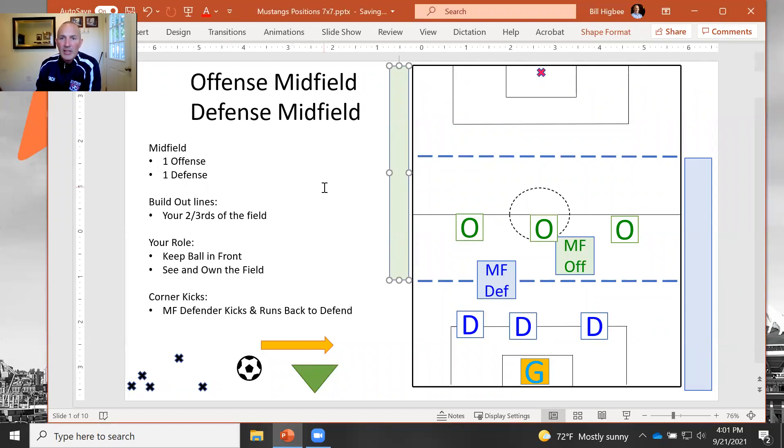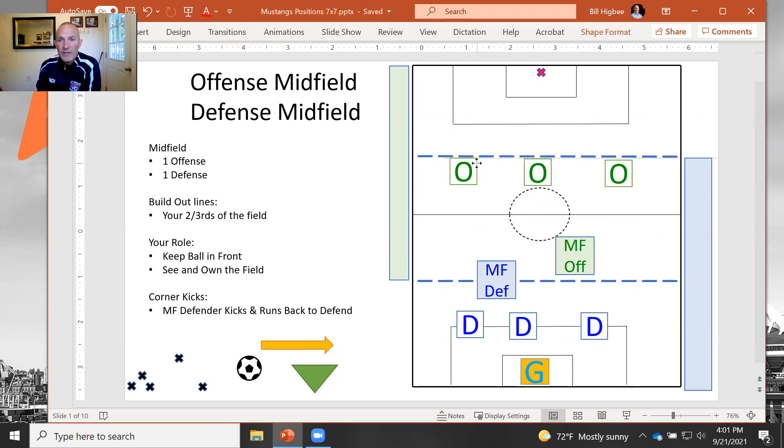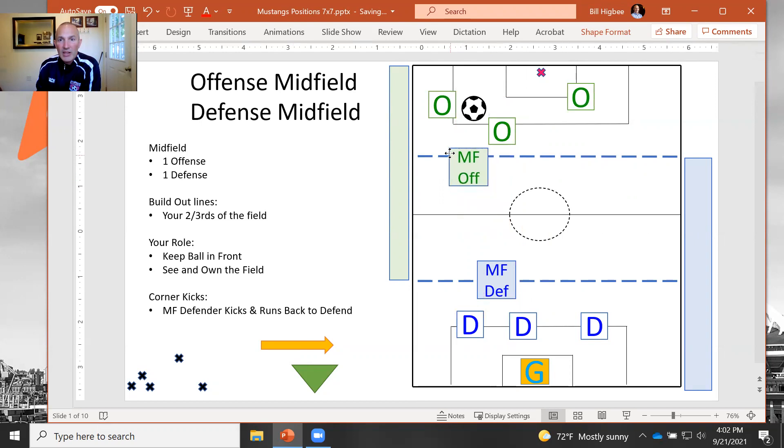Let me start with the offensive midfielder. The first thing I want you to do is always try to remember you really want to keep the ball in front of you. If our offense is marching down the field and they've got the ball down here, your role would not be to run up and try to take the ball from the offense. Your role is sort of to be behind. That way, if their defense kicks it back out, you're right there to kick it back in — toward the wing, or toward the goal if there's a middle offensive person there.